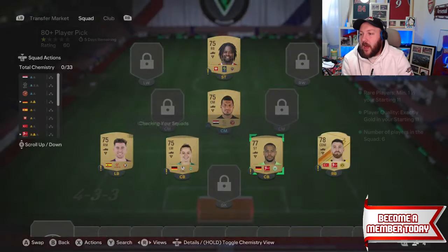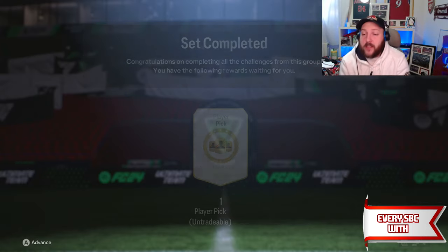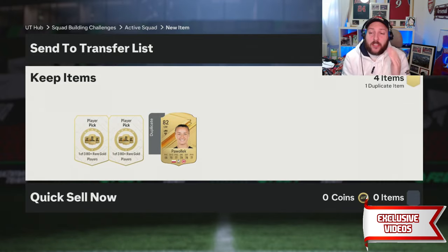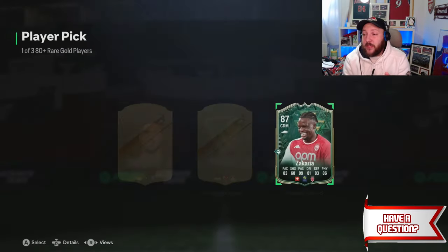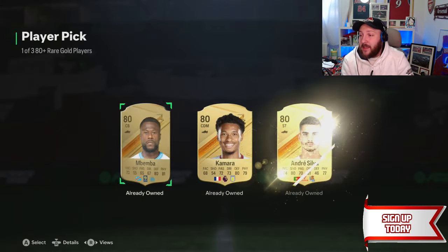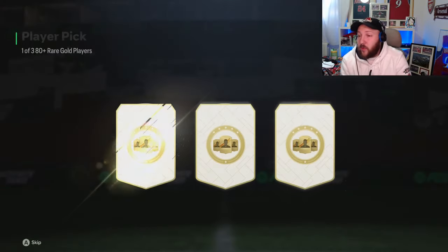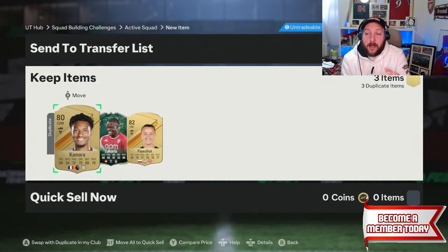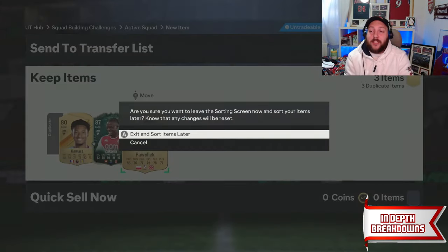Our last player pick has been done and our last duplicate is going in — we've got one duplicate left, the 82 from the first pick. We're going to send Ozkan back to our club. With the three picks made from the rares, we get an 87, which can be used for any SBC or exchange. The next pick gives us an 80 — another 80-plus player pick — and our last one is an 83. We're going to make one more pick and pop the 87 into an exchange.